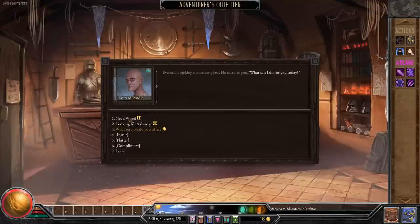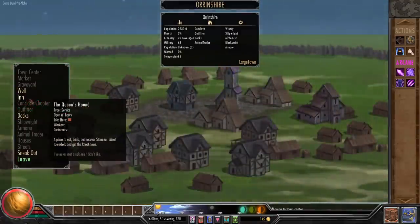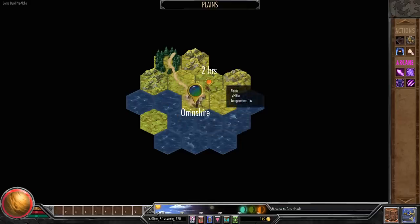The outfitter needs wood and we do have a wood cutting axe. He's looking for a questionable bundle of good straight wood, as quickly and quietly as possible — the fewer people that know, the better. I probably won't do that one, largely because it had a question mark instead of a gold amount. But this is the world map — you don't really see your character on it, you're just this bubble. You travel, and travel takes time.